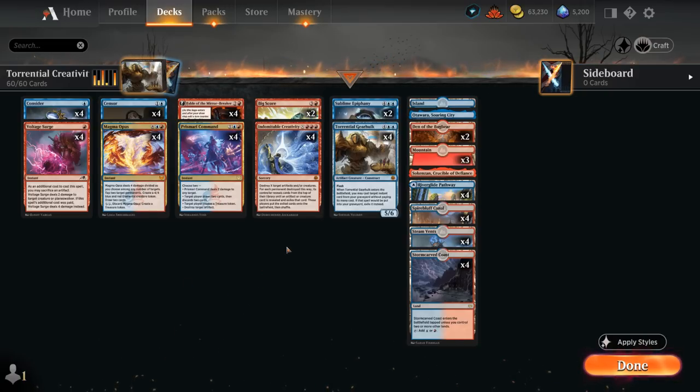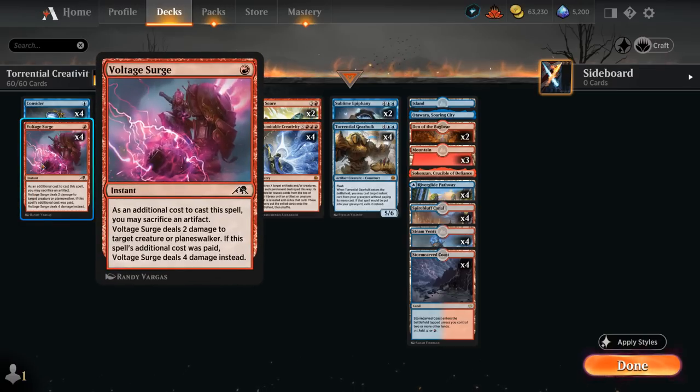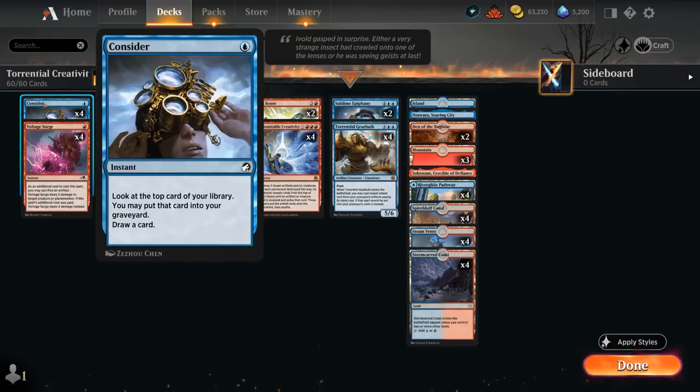Looking at the rest of the deck, we've got some nice control elements. Voltage Surge deals two damage, potentially four if we sacrifice an artifact — which we can do with treasure tokens — giving us some early interaction. Consider is a nice cantrip that can also put extra cards in our graveyard to help set up Torrential Gearhulk or find missing combo pieces.